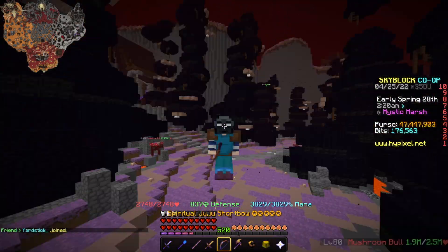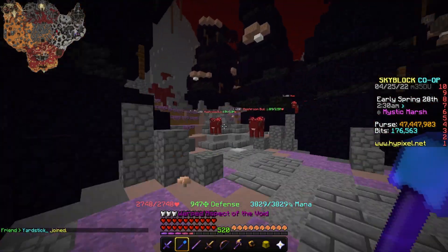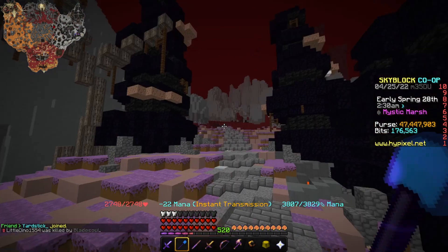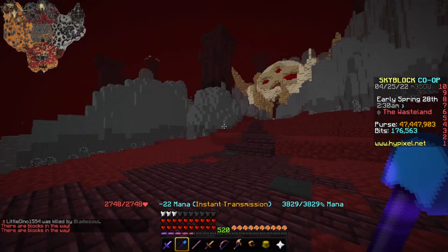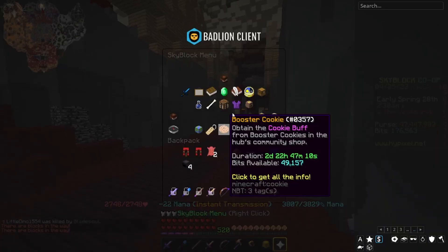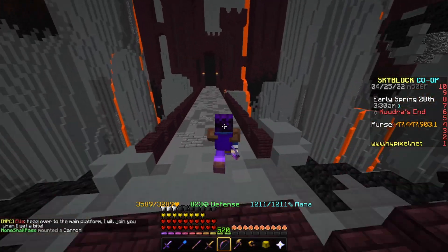I'm gonna get into Khudra and see how much defense I can actually get, because there are so many mobs in Khudra. I'm going to equip Terra armor, shoot 3 arrows at once, and see if I can get tankier than Goldor. If I get over 60,000 EHP, I call that a win. I theoretically should be able to get 1,800 defense, which is ridiculous.